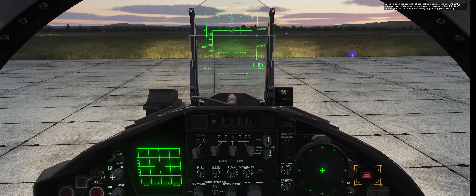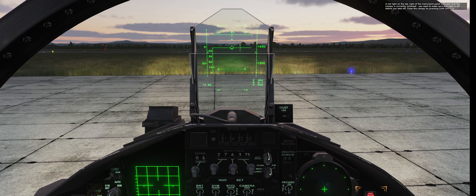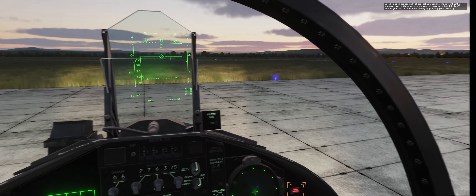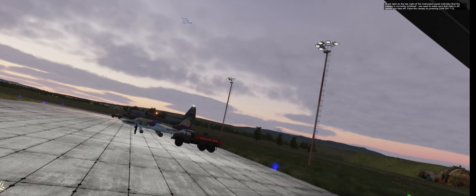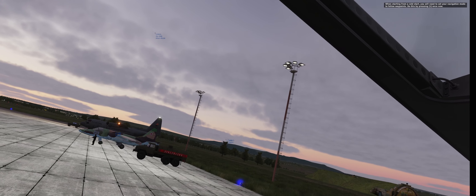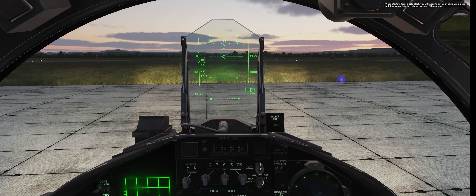The red light on the top right of the instrument panel indicates that the canopy is currently unlocked. You want to make sure that light is off before you take off. Close the canopy by pressing left control C now. When starting from a quick start, you will need to set your navigation mode to follow waypoints. Do this by pressing 1 once now.